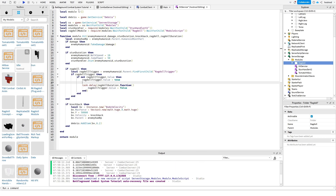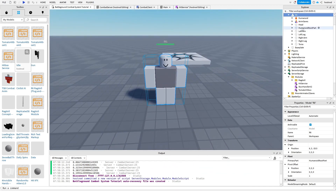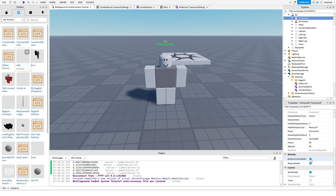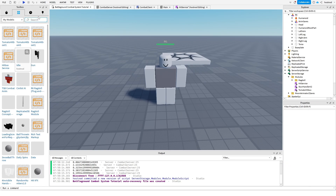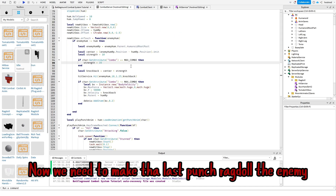Alright, now we're gonna change the dummy humanoid properties a little bit. Now we need to make the last punch ragdoll the enemy.